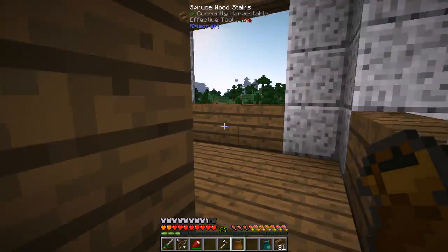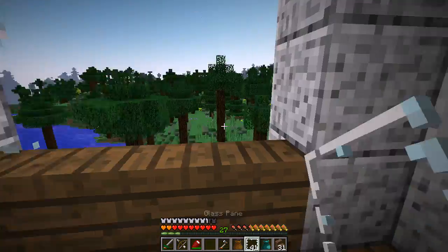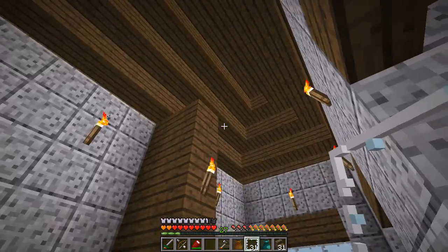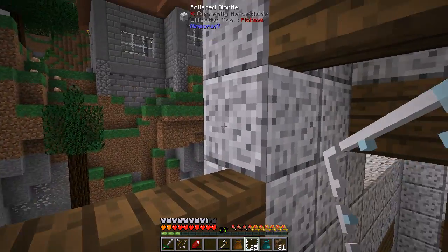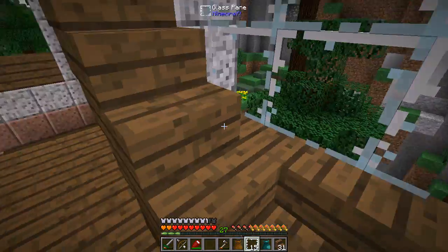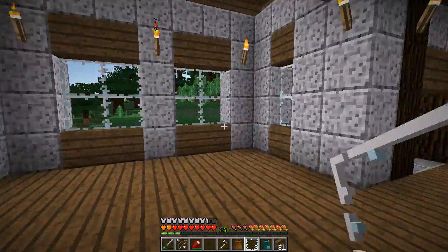Otherwise someone could just climb over. Up here — not bad. I just need some window panes to fill this with glass. Just like so — vanish off the room. I might keep this as just a false wall right here; I might close it off. I haven't quite decided yet — I'll work on that once we start getting furniture into these rooms. Let's just get the glass working. Just those two windows now have glass. I think everything with a window now has glass — that's a good start.